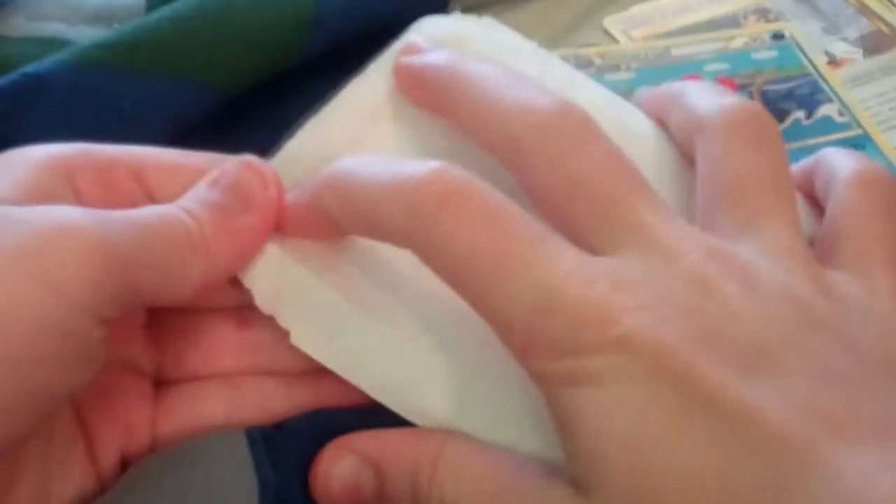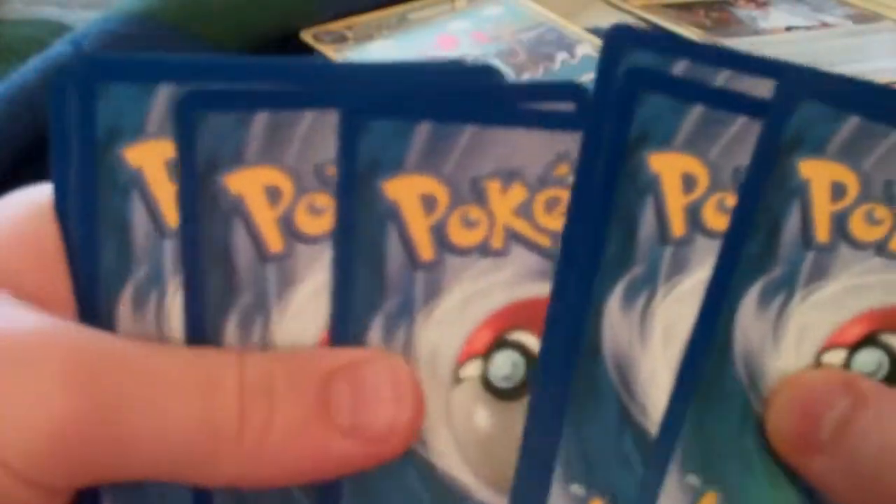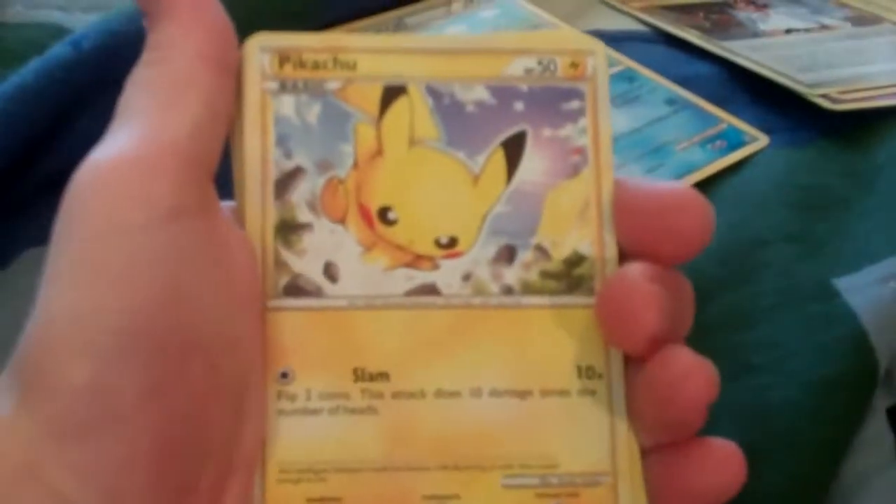H&S Undaunted. Sorry about the mix-up — it was all set up right, I just thought it was the opposite. On this one I can see it's going to be a Prime. Two Primes in a row would be awesome, but it's probably not going to happen. So that was an easy pack. Here is the H&S Undaunted. I was thinking about getting an H&S Undaunted Booster Box, but I didn't go through with it. Might get a Black and White. So let's start this pack.